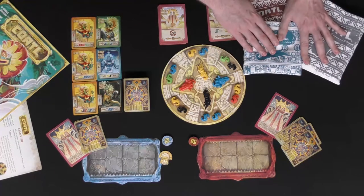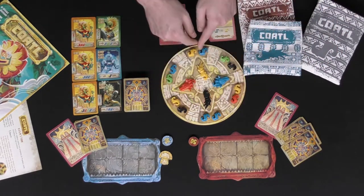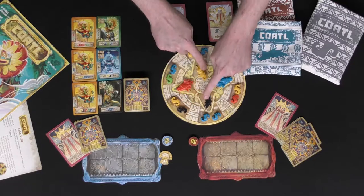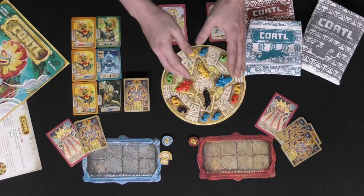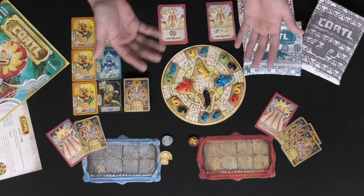Then go ahead and take the pieces from the bags and place them on this board in the spaces provided: two heads, two tails, and then two body parts in each of the six different spaces indicated here on the board. Then you're ready to begin the game.